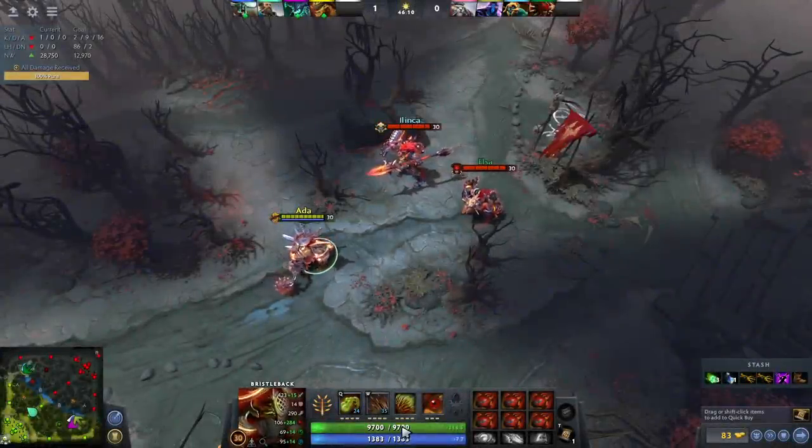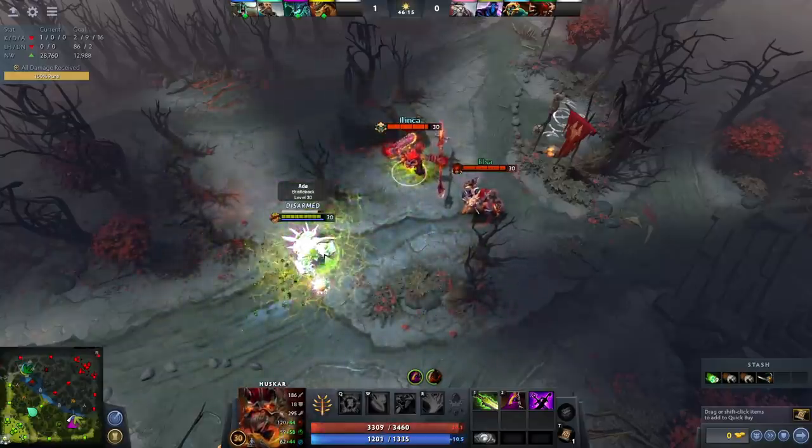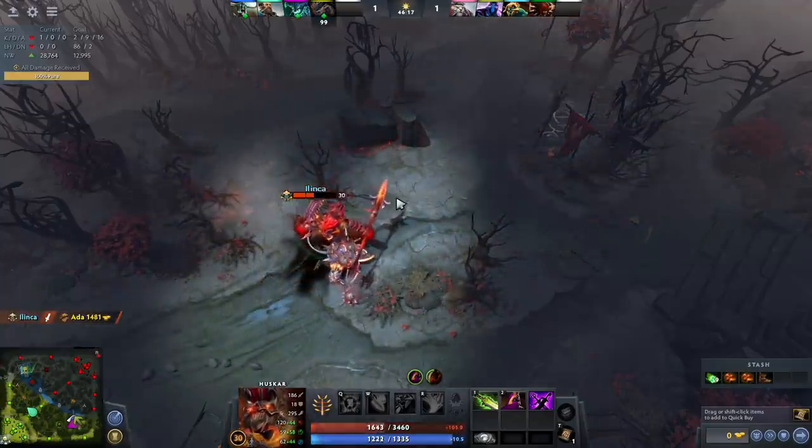A little bit of the talent Blood Rage Spell Amplification, a Veil, Aetherial Blade, Kaya and Sange, and you can one-shot a 10,000 HP Bristleback with Huskar's Life Break. Have fun!